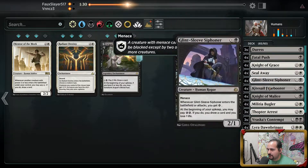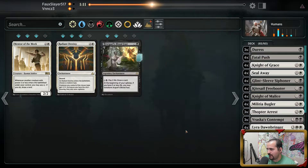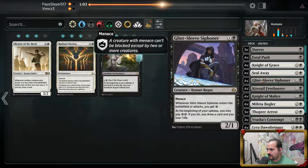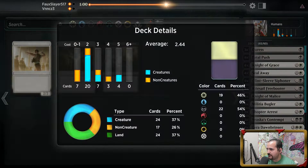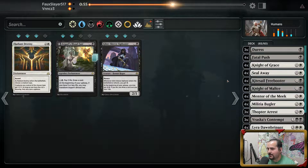We're going to keep in all of our slow removal spells. Bugler's pretty good. I just don't think Varaska's Contempt is where I want to be. I was going to Varaska's Contempt on turn four — I don't know. Lira Dawnbringer is so powerful, it really is. Mentor's really powerful too. Glint Sleeve is just not very strong in this matchup, because Glint Sleeve dies to every single removal spell they have.